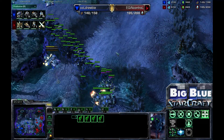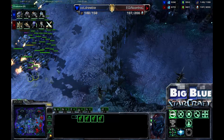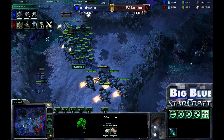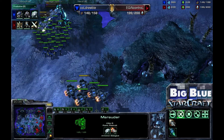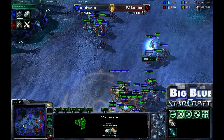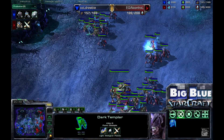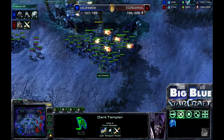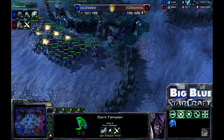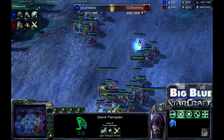Now we have Ghosts — tons of them with lots of energy, looking like four Ghosts in this army. That can definitely change the tide of any battle with EMPs destroying shields and energy from Sentries, and revealing Dark Templar. InControl is going for Templar Archives, probably to counter those Ghosts and the mass of Marines. The Colossus will do a lot of damage, but with all those Ghosts in there, Drooby has an excellent chance of bringing himself back into this game. InControl is completely maxed out now and almost certainly going to be moving out.